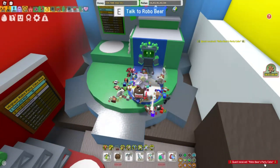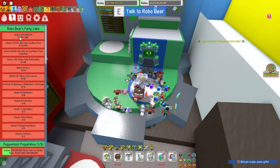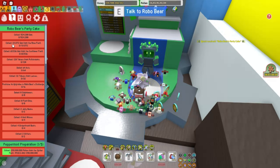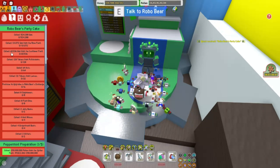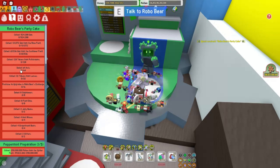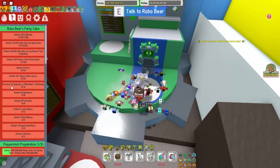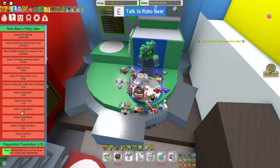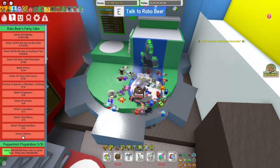So we received Robo Bear's Party Cake. Let's see what it is here. Holy cow, look at all the stuff we gotta do. We need to collect 524,288 Goo, collect 1,031,072 Goo from the Rose Field, collect 65,536 Goo from the Sunflower Field, collect 128 tokens from Puff Shrooms, defeat 64 Ants, collect 32 tokens from Leaves, purchase 16 upgrades in Robo Bear's Challenge, defeat 8 Cog Mowers, collect 8 Field Dice, collect 2 Jelly Beans, collect 4 Hard Waxes, collect 4 Gingerbread Bears, and collect 2 Glitters.